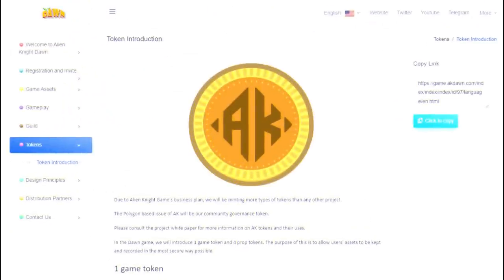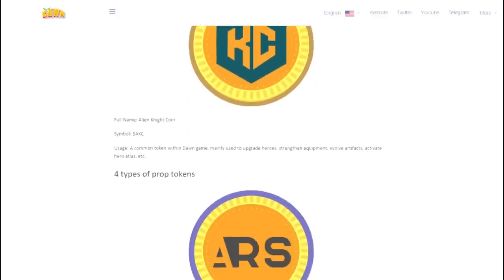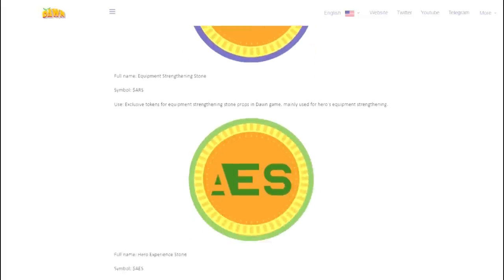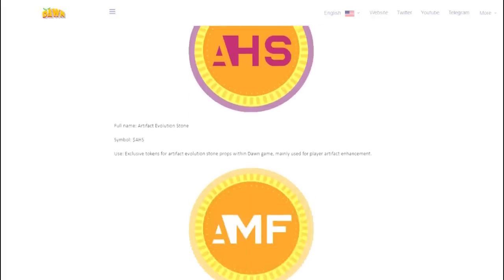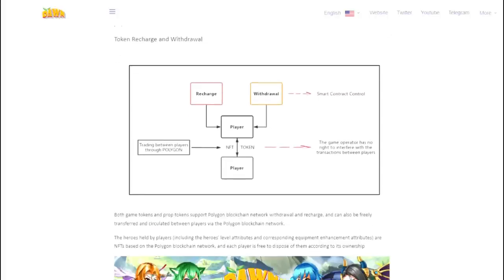It is possible to buy the Alien Knight token for everyone who wants to be a part of the project or support it. The rate of price increases steadily, and I think this trend will continue. This token is worth considering from an investment perspective. Worth mentioning are a number of exclusive APC, AES, AHS, and AMF tokens, which are designed to improve or activate certain significant items in the game, allowing you to increase the level and effectiveness of your hero. All in-game tokens are withdrawable and refillable, meaning they can be freely transferred and distributed between players. This is definitely good news for everyone.